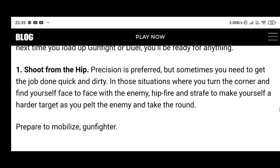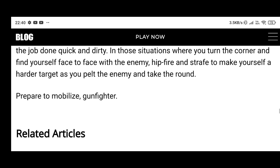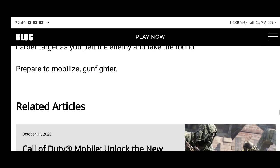Tip 1: Shoot from the hip. Precision is preferred, but sometimes you need to get the job done quick and dirty. In those situations where you turn the corner and find yourself face to face with the enemy, hip fire and strafe to make yourself a harder target as you pelt the enemy and take the round.